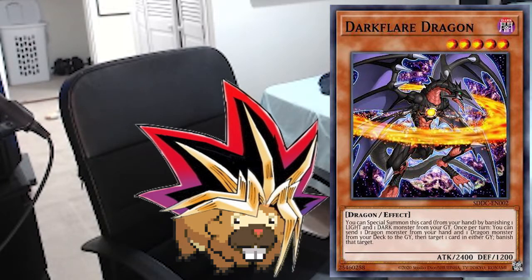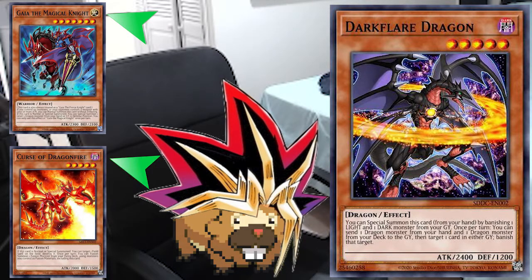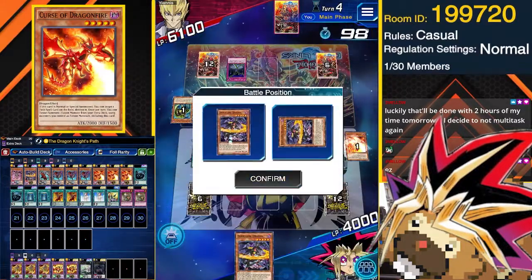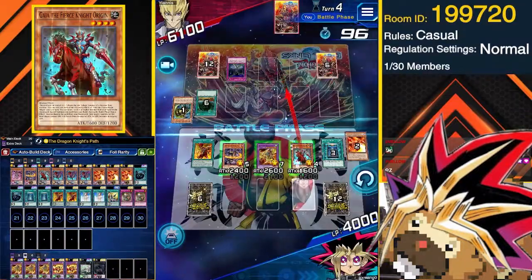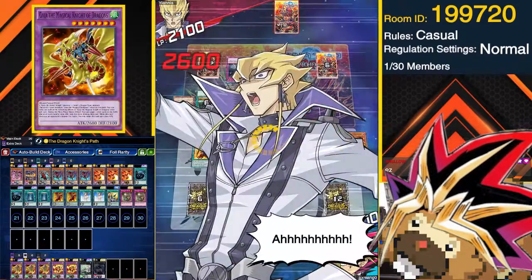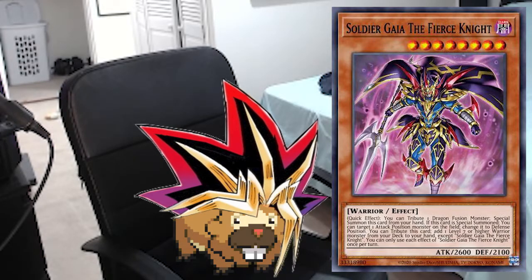Finally, we play Dark Flare Dragon, which you could summon by banishing a light and dark monster from your graveyard — which your turn one combo just happens to set up, with Magical Knight being a light and Curse of Dragonfire being a dark. We play this as it can be searched with the field spell by revealing any of our Gaia monsters, since it is a level 5 dragon monster. Having an extra body on board alongside our fusions adds to the deck's OTK potential. Sometimes you have to be careful using the banish effect, because if you banish your only Curse of Dragonfire from the graveyard, subsequent follow-ups become much more difficult. However, if you have Soldier Gaia the Fierce Knight in the graveyard, it also counts as a dark attribute monster, so you could banish that instead.